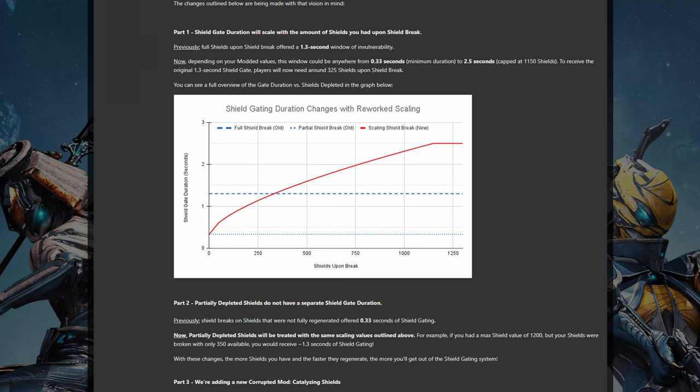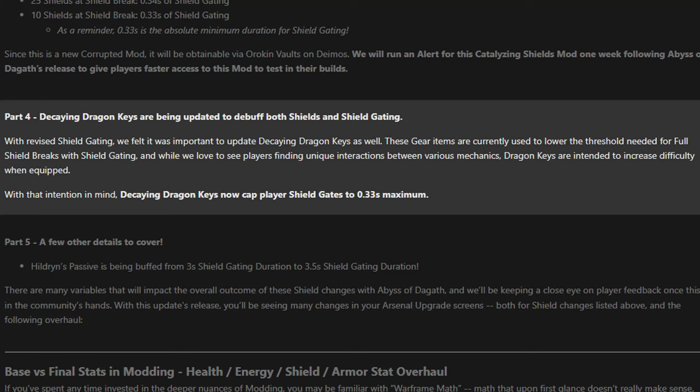This does also mean that the decaying Dragon Key method of shieldgating has been nerfed. Despite that, DE still took another swing at it to ensure the Dragon Keys are not used as a tool to make you stronger. With it equipped, the decaying Dragon Key will both reduce your shield hit points AND set your shieldgate to a fixed 0.3 seconds, the lowest it can get. However, they're not blind to the number of players and builds enjoying a low shield shieldgate with Brief Respite and Augur mods involved.